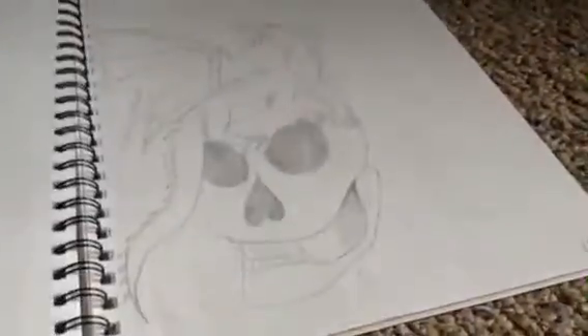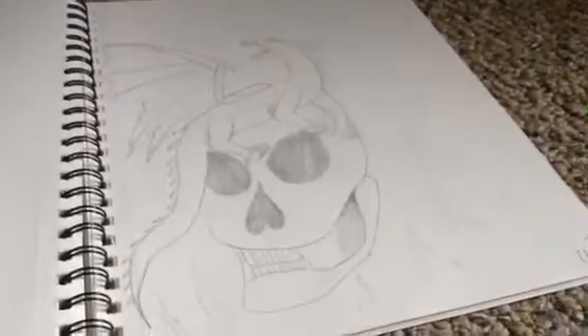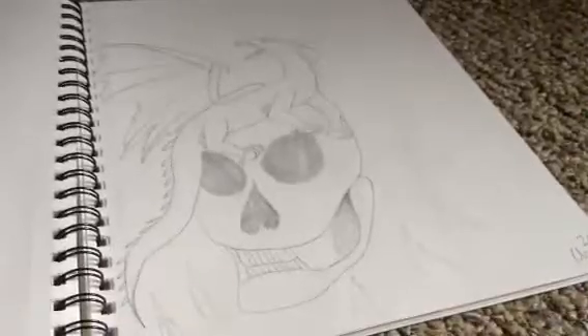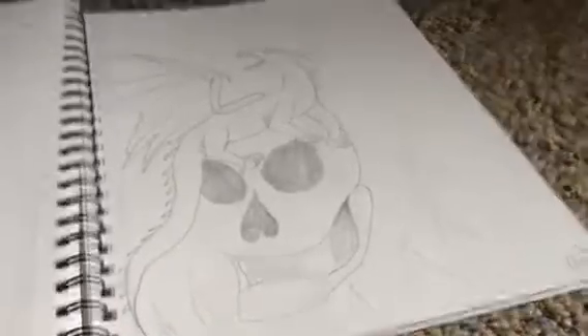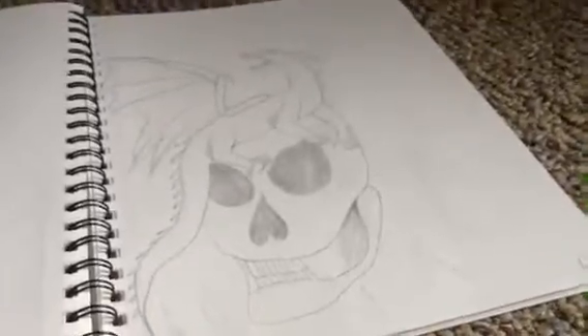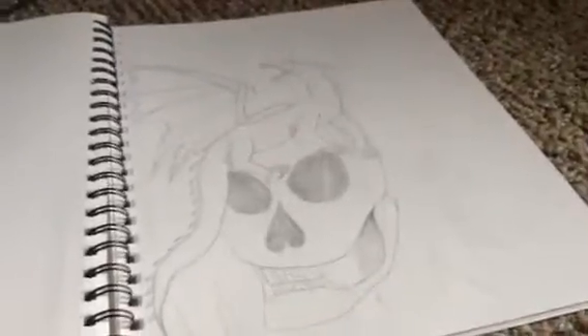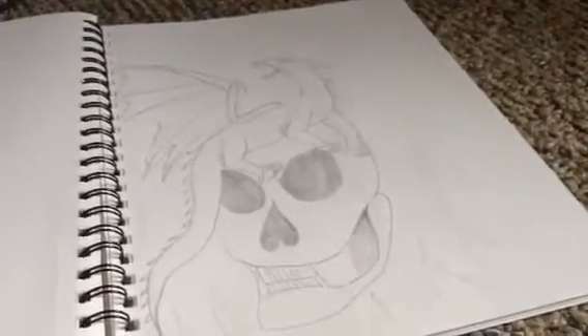That's just a quick dragon sketch I did — I like how it turned out, but it's not the best. This I really like: it's a dragon on a skull. It's just an online picture I found and I really wanted to draw it in my own style, and I really like how this turned out. I might color it and put it in a speed draw if you guys want me to.